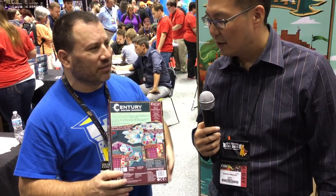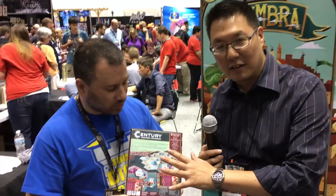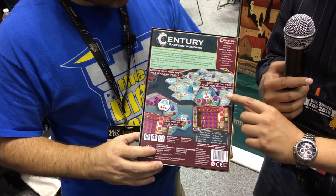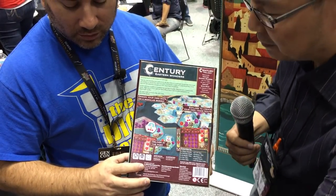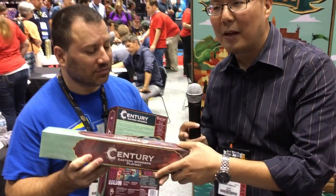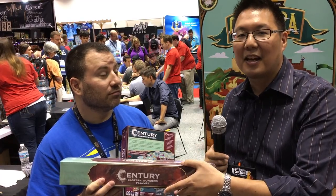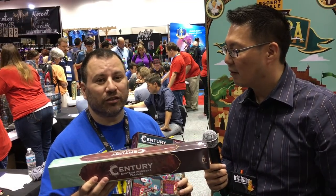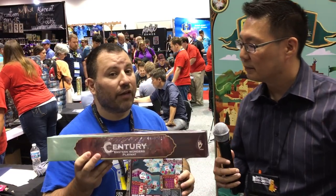This game combines with the original Spice Road using a play mat to make a combination game called Century: From Sand to Sea. In the box you get two sets of rules — one for Eastern Wonders itself, and another that describes how to play the combined game. The play mat allows you to use the tiles and also has space for the cards needed for the Sand to Sea version. These play mats are very functional and definitely worth getting if you like the game.